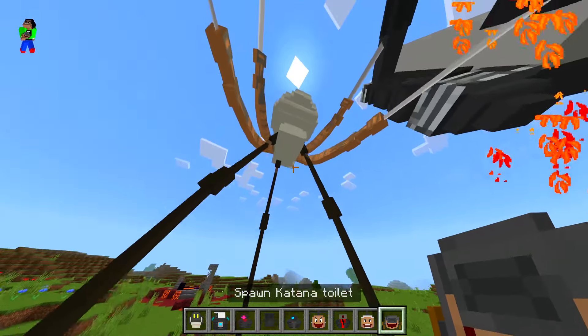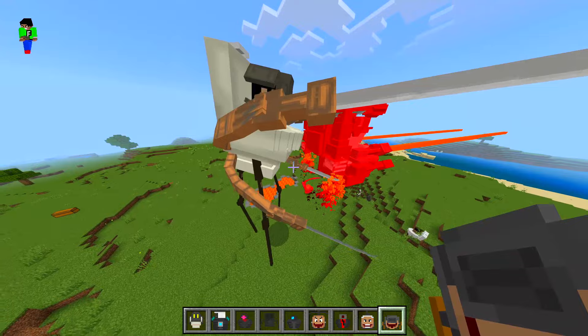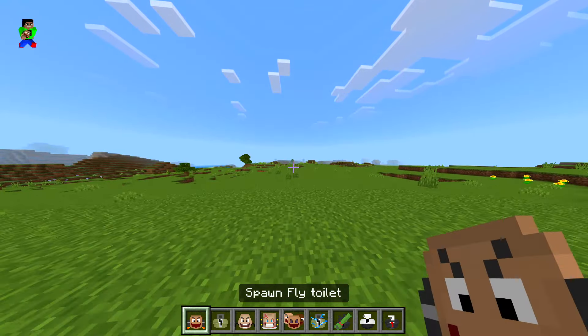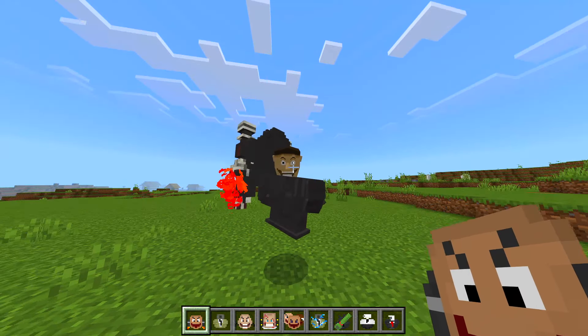Black speaker man — died instantly. Another scientist — not as insane as the other one. We got a katana — this guy, he's got four katanas! That's a little bit overkill, don't you think?